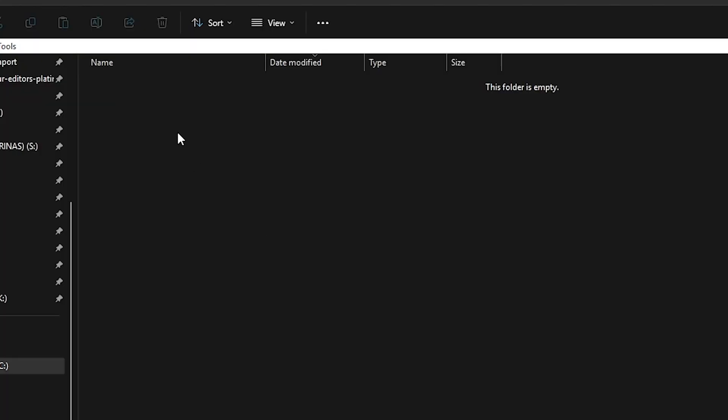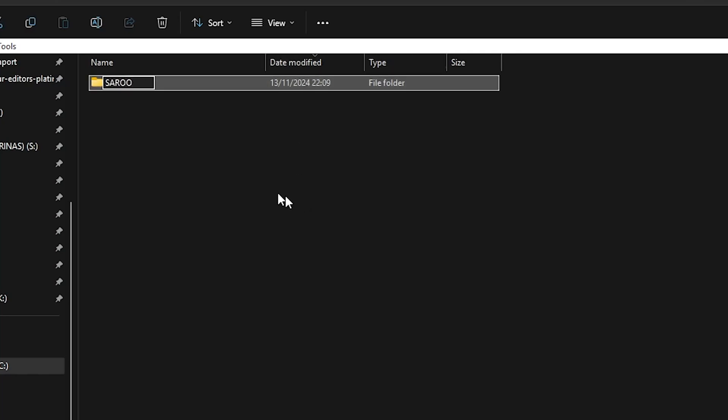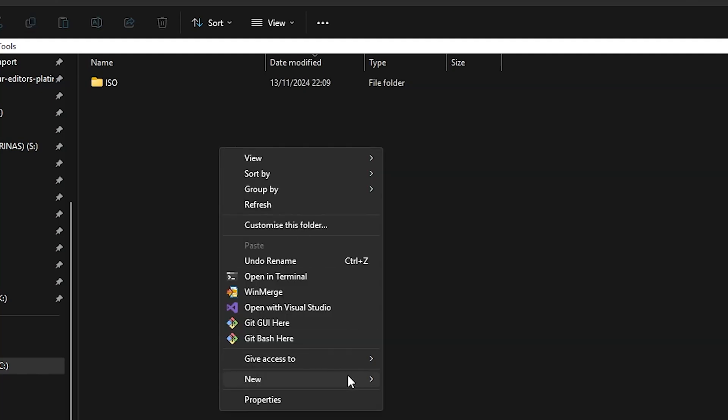Once formatted, open the drive and create a new folder called Saru. Within that folder, create two new folders: one called ISO and one called Update.